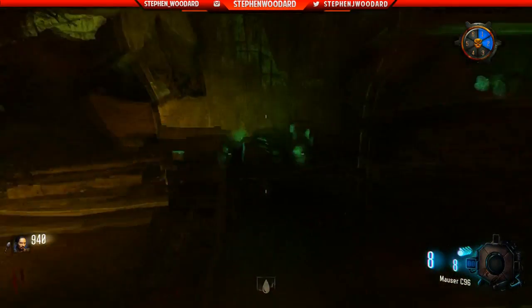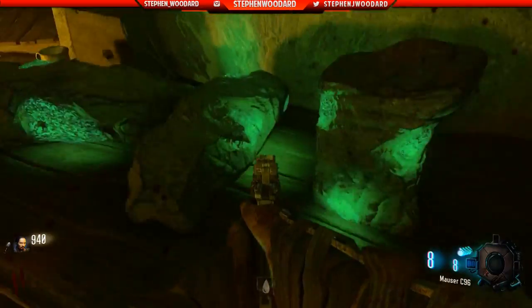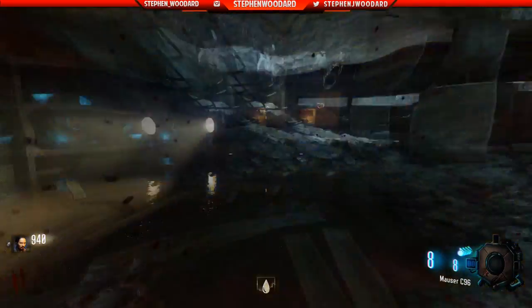Now the ice disc can spawn in two different locations, both in the Gen 2 area — either on the first desk or on the shelf, as shown later in this clip.